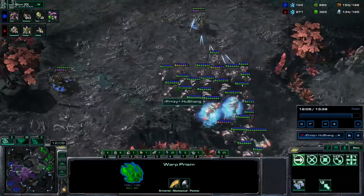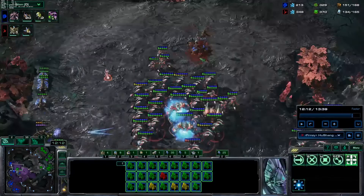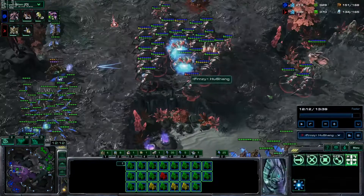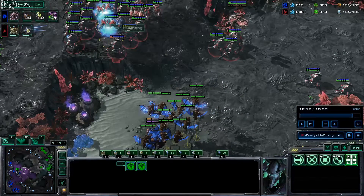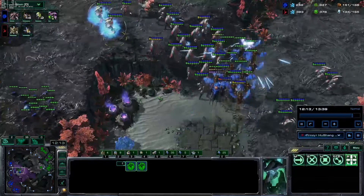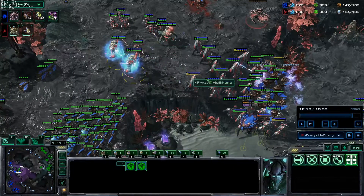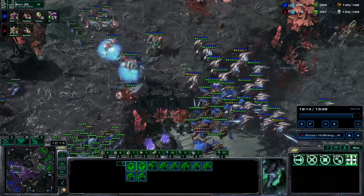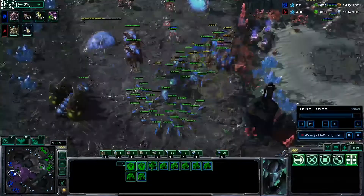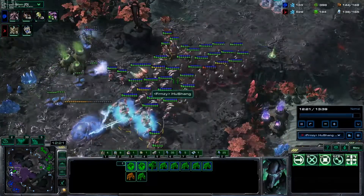We defend the warp prism — he's going to try that a couple of times. I blink my whole army over: it's fine not having blink in the main battle because I want the archons on this side and the zealots on this side anyway, and I can target some mutalisks. I blink over and as soon as he realized my archons were in perfect position he disengages. That got us a couple mutalisk kills and a bunch of zergling kills — yeah, this game's in good shape. An alarm went off; sorry about that.